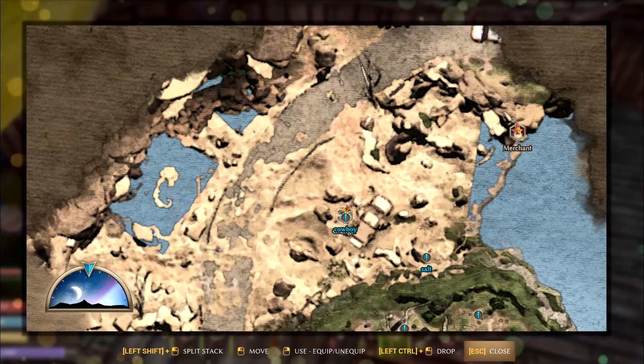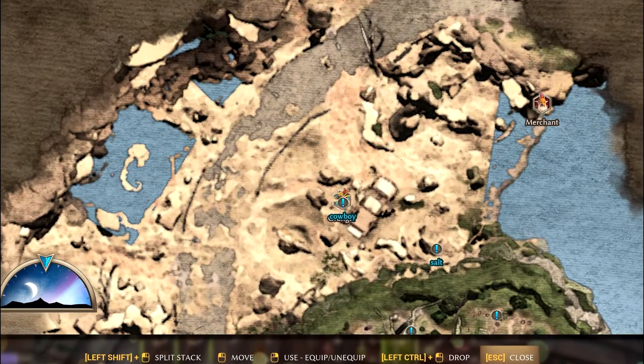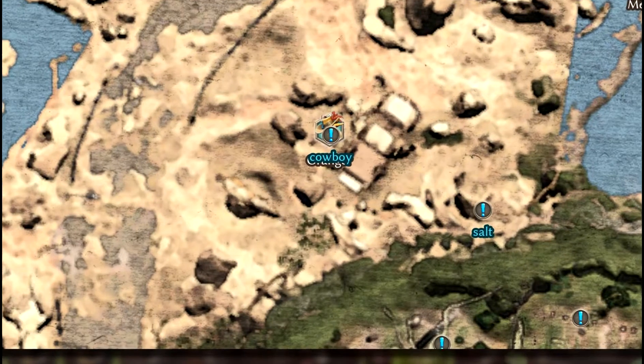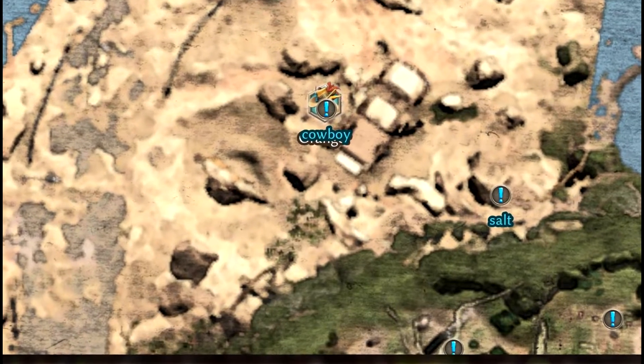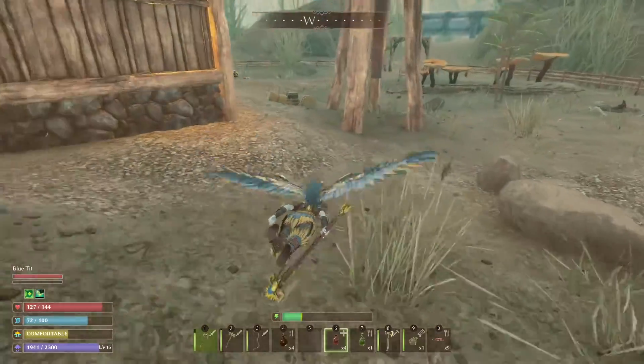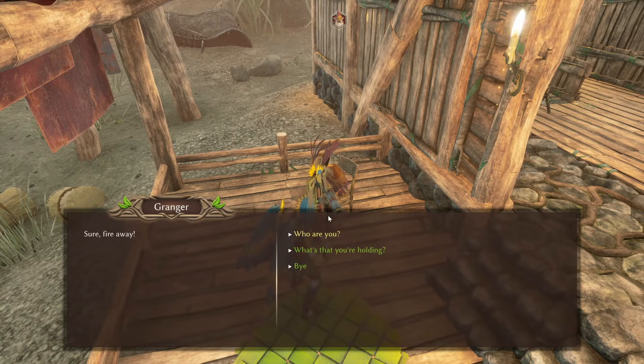There are a number of steps you're going to need to actually get this hand cannon, so it's not like you turn up at the trader and you'll be able to get it straight away. Here is a screenshot of the map marked under 'Cowboy' — he'll be sitting in his little ranch building and you're pretty much safe here. He's going to tell you about another place you need to visit to the far west.